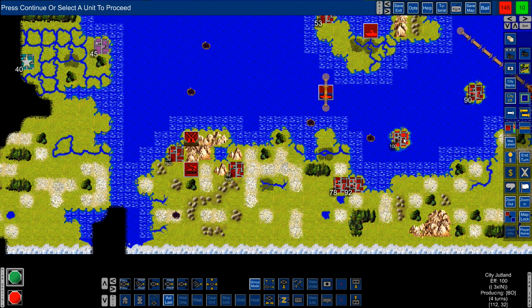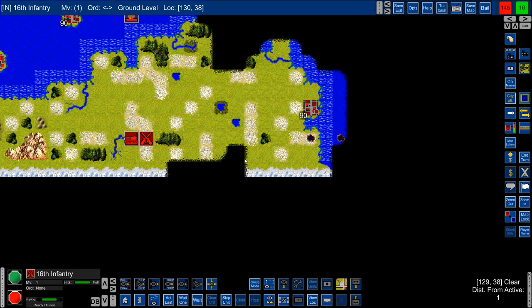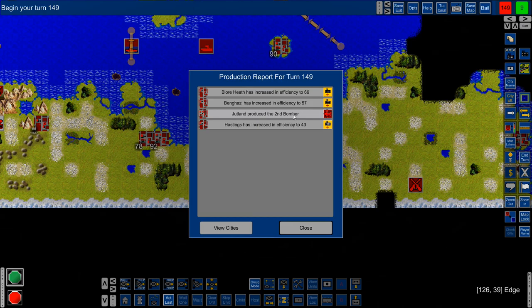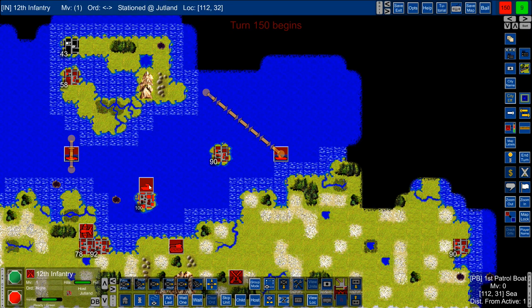We have our engineer in 10 turns and our cruiser in seven. I want to bring the cruiser over here to help with taking that out. There's my armored unit — let's put him on sleep mode. Production report: we got a new bomber on Jutland, good news. I'll send them over here and skip the rest of the guys.